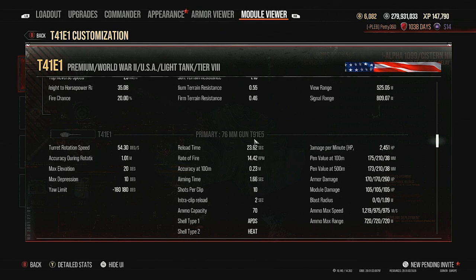You go up to 2.4k DPM and a 23.62-second reload. With vents instead of optics that reload would drop even lower. Accuracy comes down to 0.23 with vert stabs and Steady Aim — insanely good. Aim time is 1.66 seconds; you're well aimed in very, very easily.